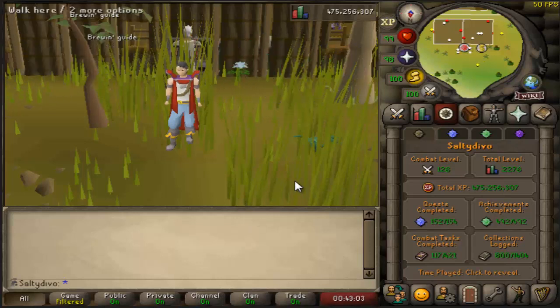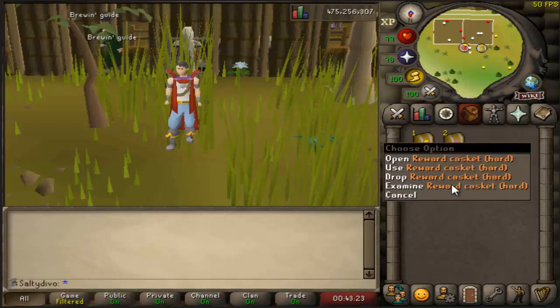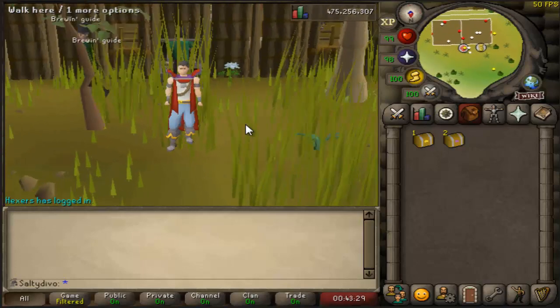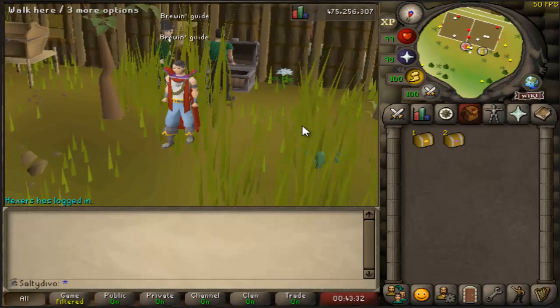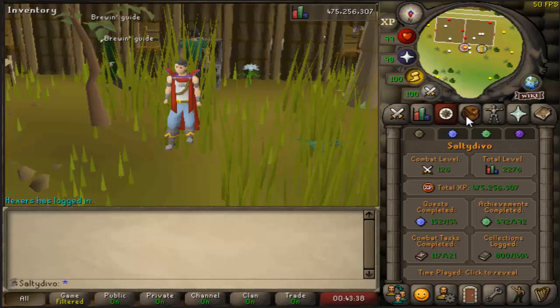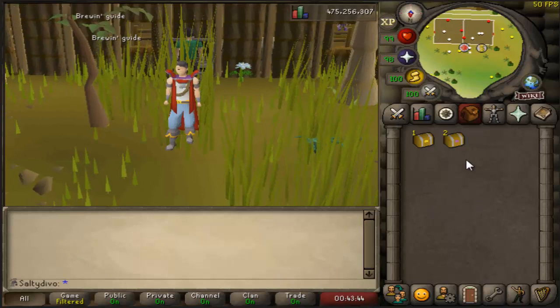Hello guys, welcome back to another video — Suji here as usual. Now that we had the overview episode, I hope you enjoyed looking through my collection log. It's time to continue the journey with new collection log slots. We're starting at 800 slots this episode. I already have one elite and two hard caskets I was holding off on, so now that we've passed 800, let's quickly open them up.